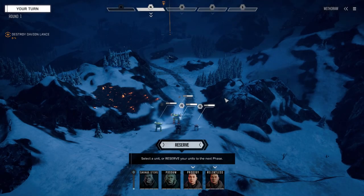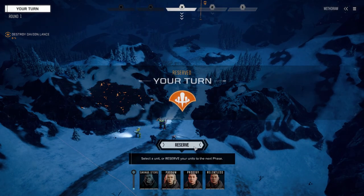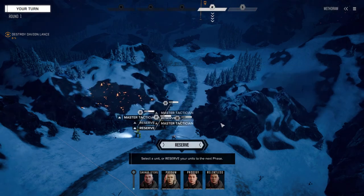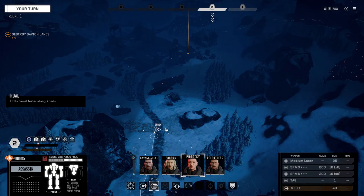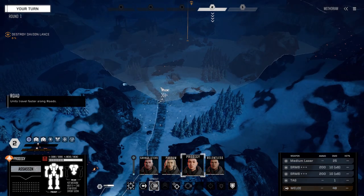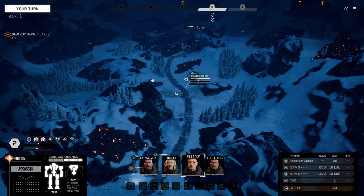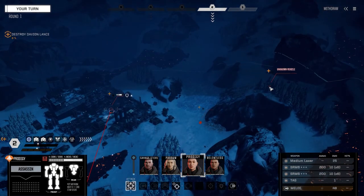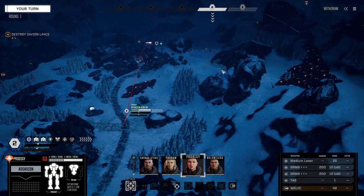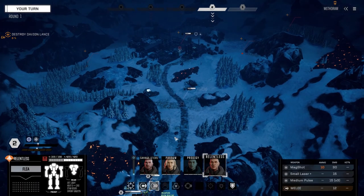The Davian Lance is just up ahead — we're going to move forward and hopefully take them out. It shouldn't be too bad a mission, about around a Haskell difficulty. We're going to move with Prodigy first and offer him up as a target. Between episodes, Prodigy was able to raise his gunnery skill from 5 to 6, so we've got a much better chance at gunnery now. We can get eyes on the enemy — looks like three vehicles and a mech.